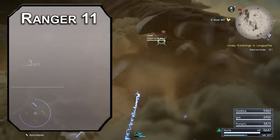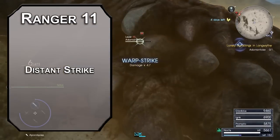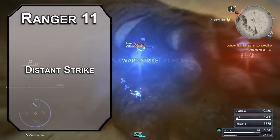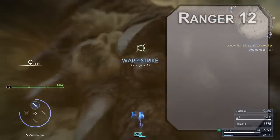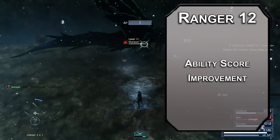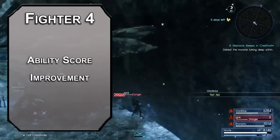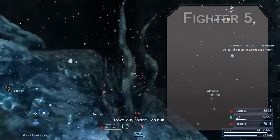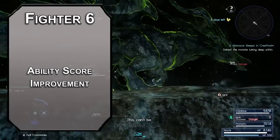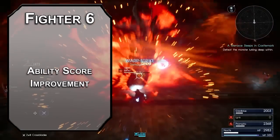Eleventh level horizon walkers get the real warp strike — or distance strike in D&D terms. This lets you teleport 10 feet before each attack, and if you hit two different creatures, you can make a third attack against another creature. This is great for moving around the battlefield and consistently whittling down everyone's HP. Twelfth level rangers get an ability score improvement — start throwing some points on your intelligence modifier, since we'll be using intelligence for most of our spell attacks and saving throws. As you may have noticed, most ranger spells are utility.